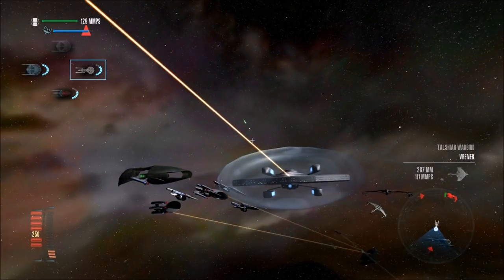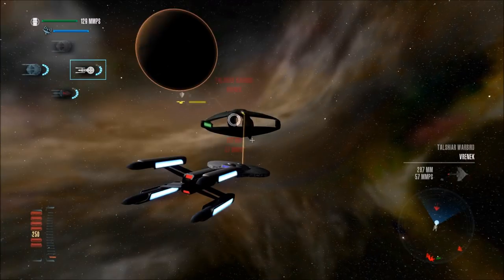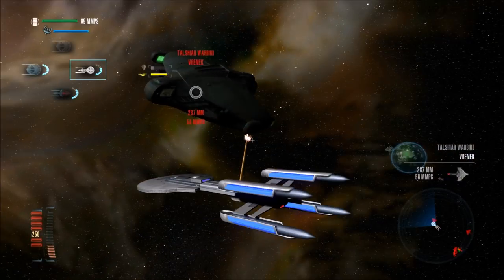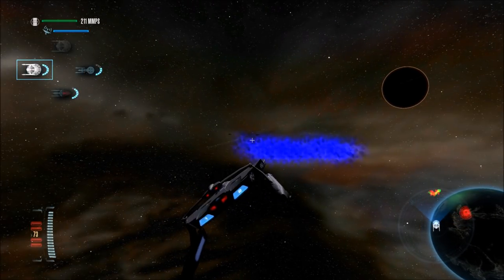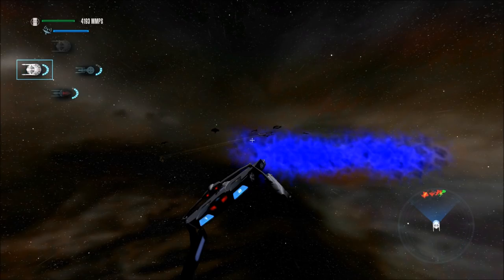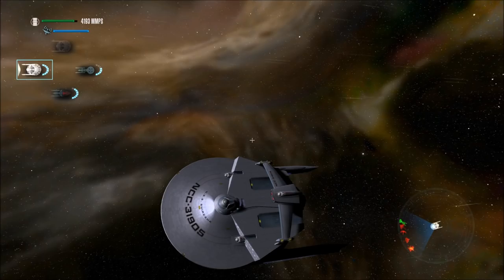Maybe a fleet of Defender class ships we could use sometime against something or other — that would be cool. Switching to the Miranda class — the red shirt. There's one Section 31 ship left. Oh, and we're lagging. Why are we lagging? We shouldn't be lagging.